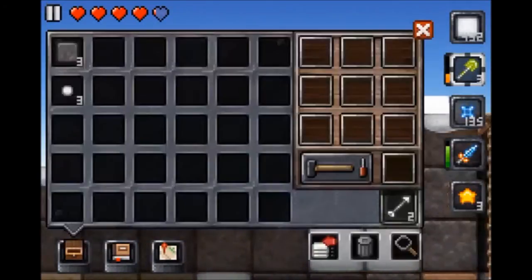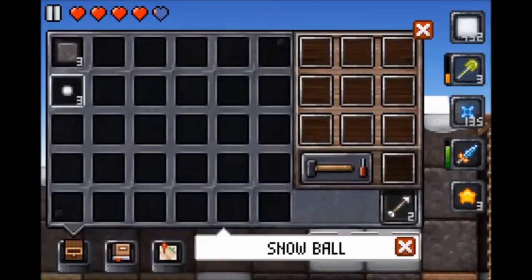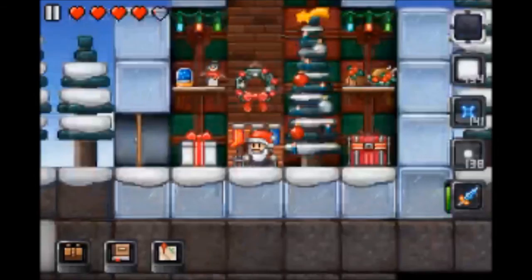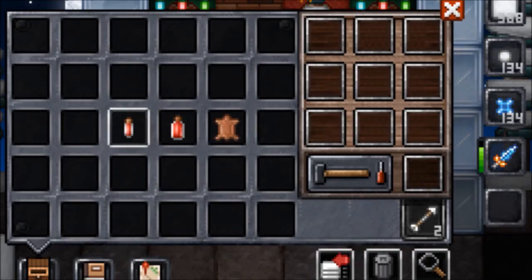Snowmen are the only ones that can throw snowballs though. When you dig up snow layers, you get snowballs, which have now been retextured and are now throwable. Along with the snowballs, there have been multiple items that have been retextured — potions, raw leather, and trees, to name a few.